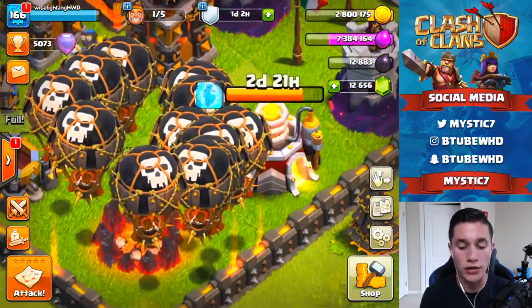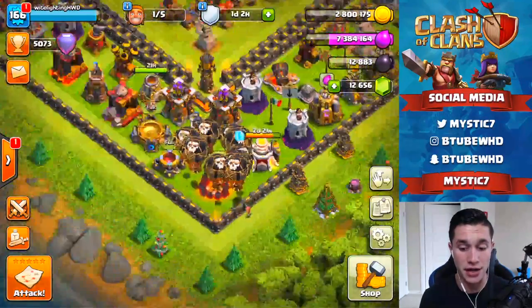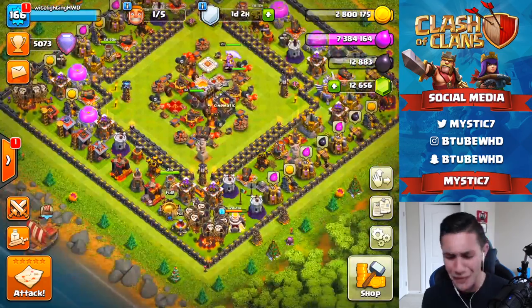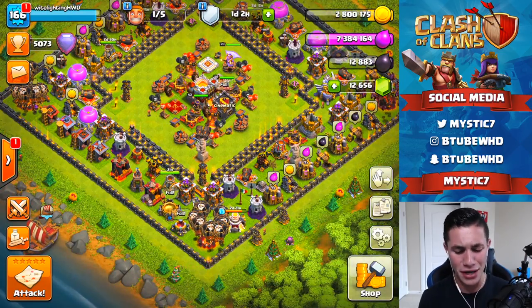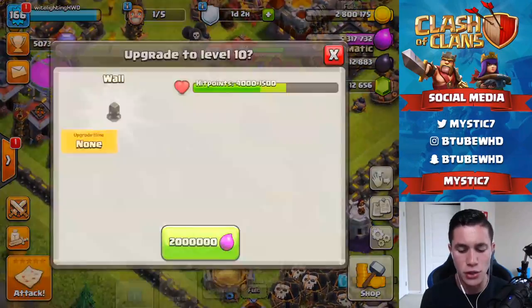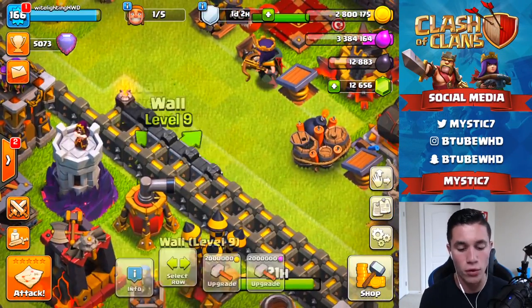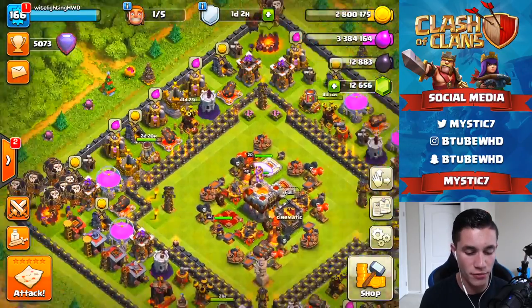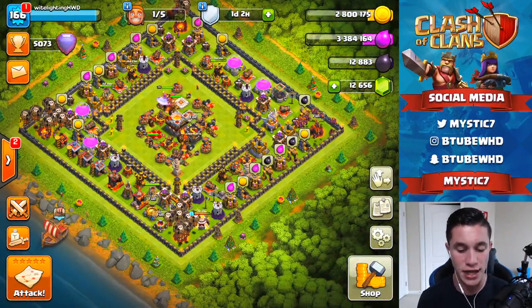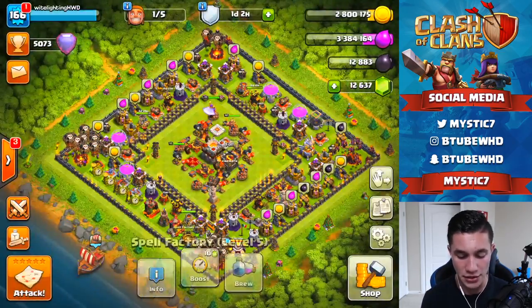We also have two to three days left on our free spell-over-to-max, which I'm very excited for. We've got 7.3 million elixir with nothing to do with it, so let's get some walls going — two more walls over to level 10. We have about five more in this row and then the top of the base and we're done with level 10 walls. We have a long way to go but we're definitely getting there. Let me boost everything up and let's start this attack session.